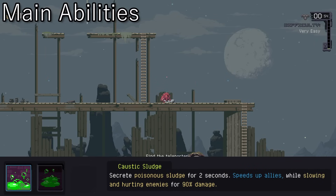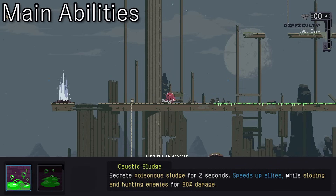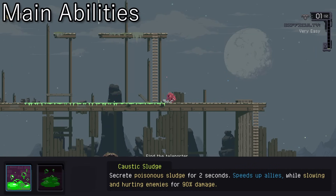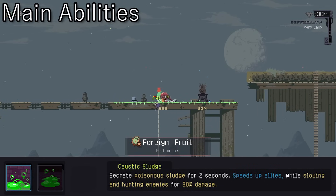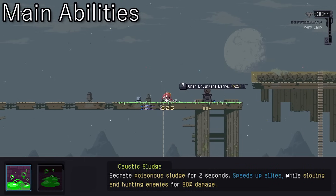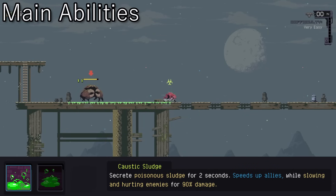I keep mentioning these kill zones — this is how you make them. Third in Acrid's roster is Caustic Sludge. Acrid gets a small speed boost when using it or walking over it, and it leaves a trail of waste in its wake. This sludge lingers on the ground and damages any enemies that come into contact with it. Lighter enemies typically get stunlocked, but even heavier enemies will get slowed down, crunching them all up for our last ability.